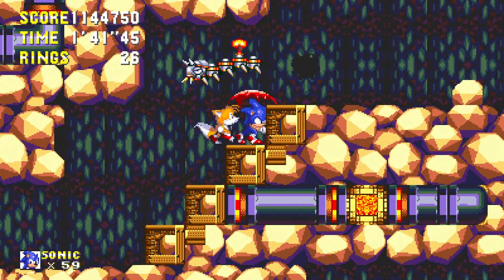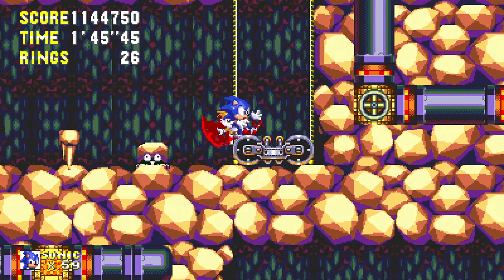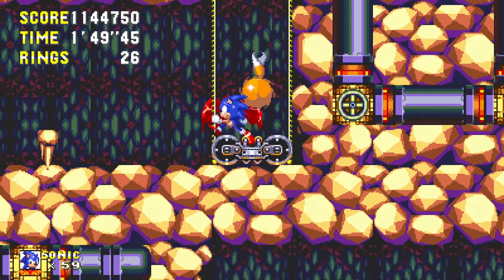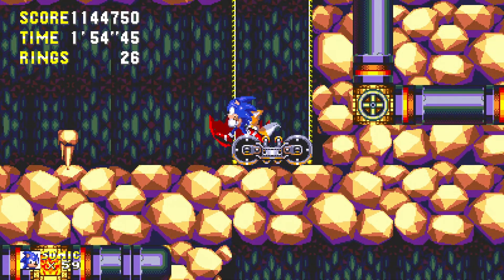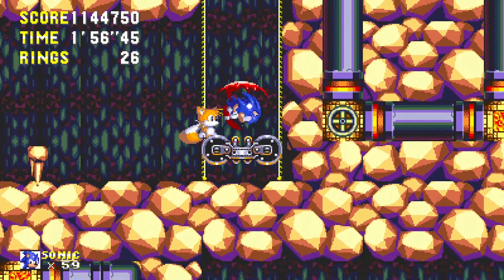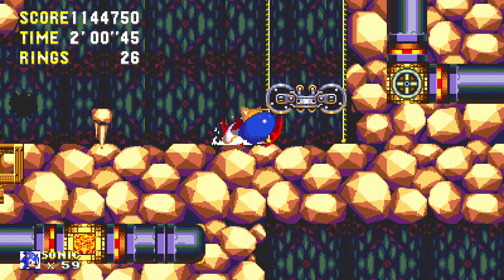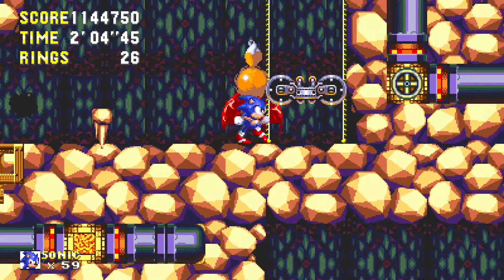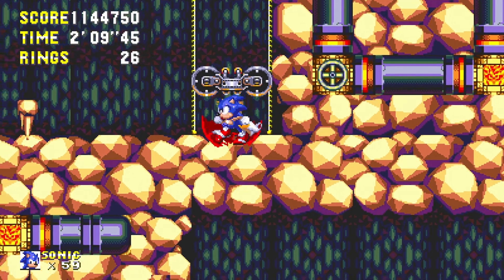Anyway, get to this point in the level and move the lift in such a way that Tails is not going to annoy you by following me — that's kind of the most difficult part here. Just do Spin Dashes and dashes with the jump and you should be able to get sufficient enough height on the lower part.